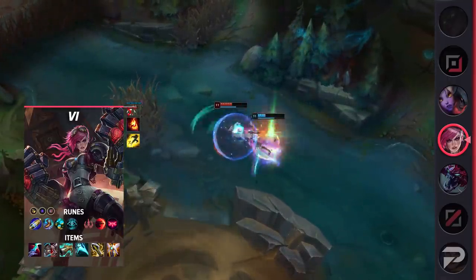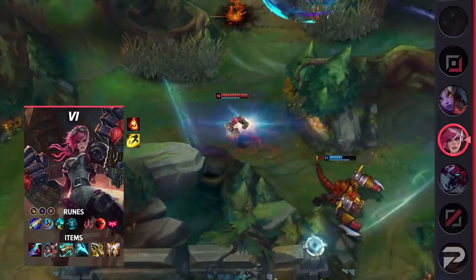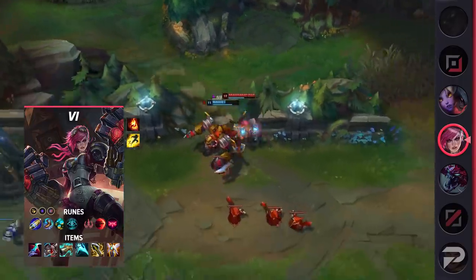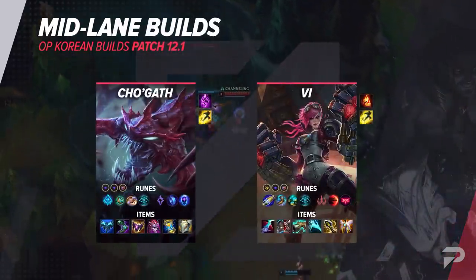Eclipse's bonus shield, movement speed, and omnivamp are crucial. Since Vi doesn't really have built-in sustain, it's a saving grace to access them, while bonus movement speed often makes all the difference. Those are the mid lane builds, so we'll put them up on the screen one more time.